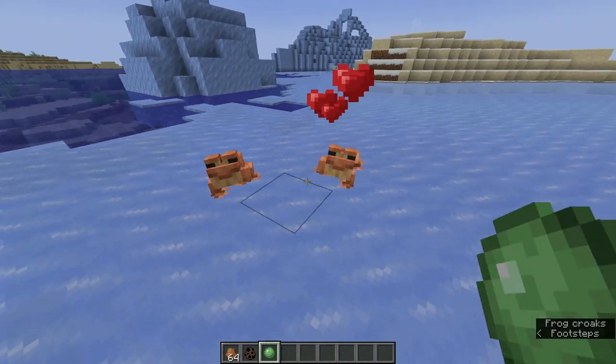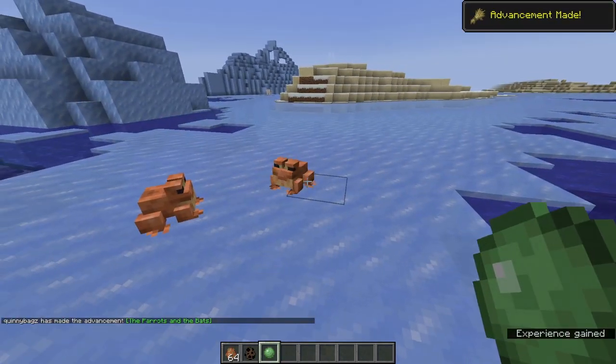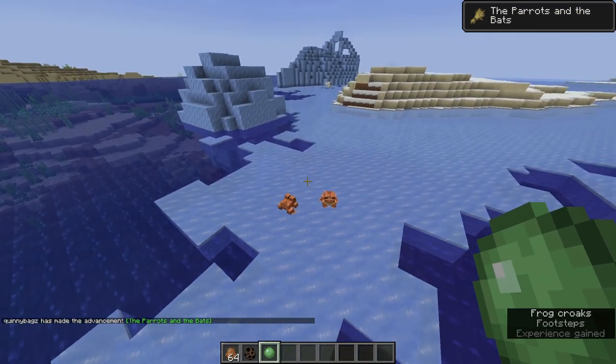If we want to go ahead and breed two frogs to get a tadpole, all you need to use is two slime balls — one slime ball here, one slime ball there. As you guys can see, they bred.